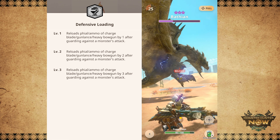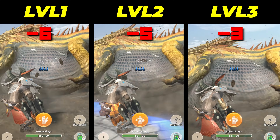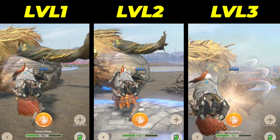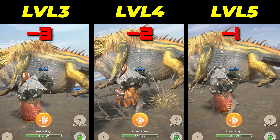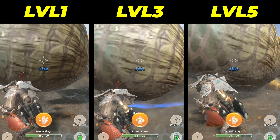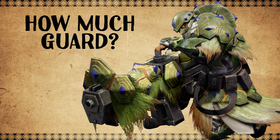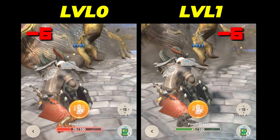The problem is the shield on the Heavy Bowgun sucks. To use Defensive Loading effectively, we'll need to know how much guard we need for our builds and which ammo types to use. So I tested out the Heavy Bowgun with different levels of guard to see its effects on knockback and chip damage.